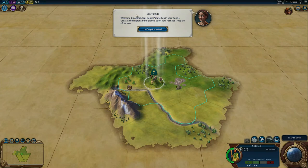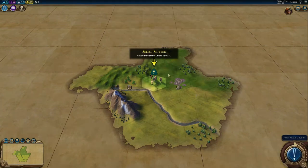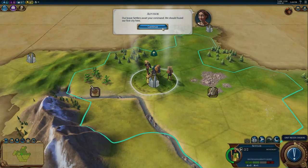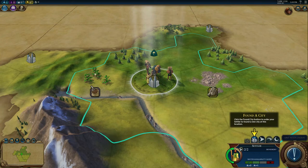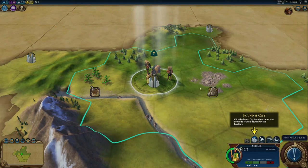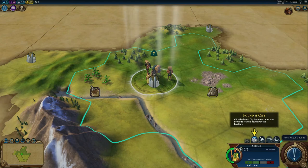So we have the first advisor telling us — let's get started. This is a settler, your first unit. The settler's only purpose is to settle a city. It is very important to turn the yields on. Right now we can see there are some resources around, but we have no idea what the land yields are — like how much food and production it gives us — and it's very important in finding the city. I actually have a separate video on how to pick a settling location, and I highly recommend you check it out.